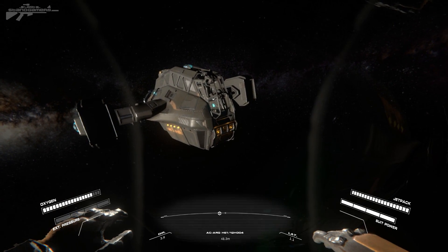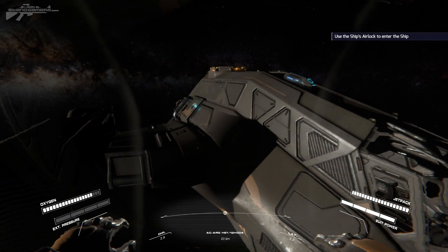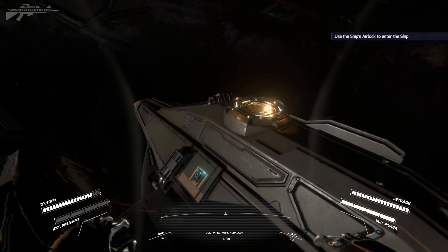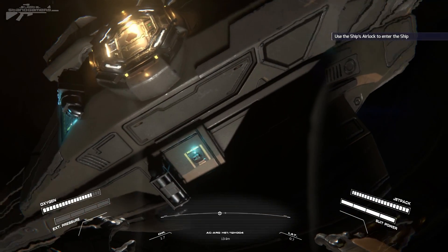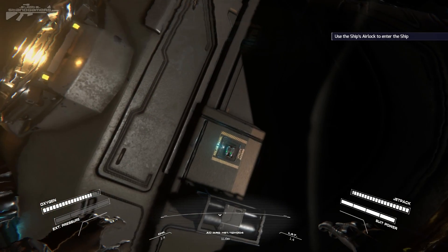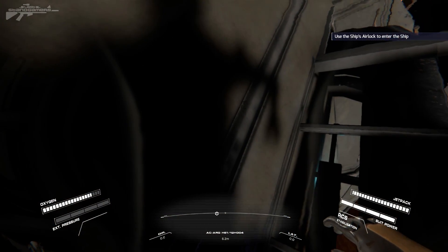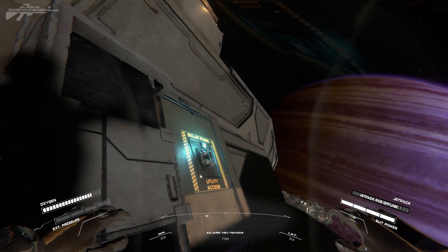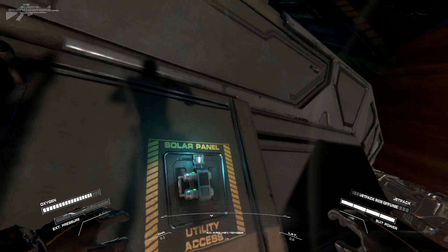Let's just drift over and access that airlock — I believe it's on the top. Actually, there's a flashing panel here on the side, let's have a look at that. We need to go down. Solar panels — okay, that's just one of those components you'd have to change on the outside. We'll grab on — now we've grabbed on we can deactivate the jetpack and just crawl ourselves along. That flashing module on the side is solar panel access.